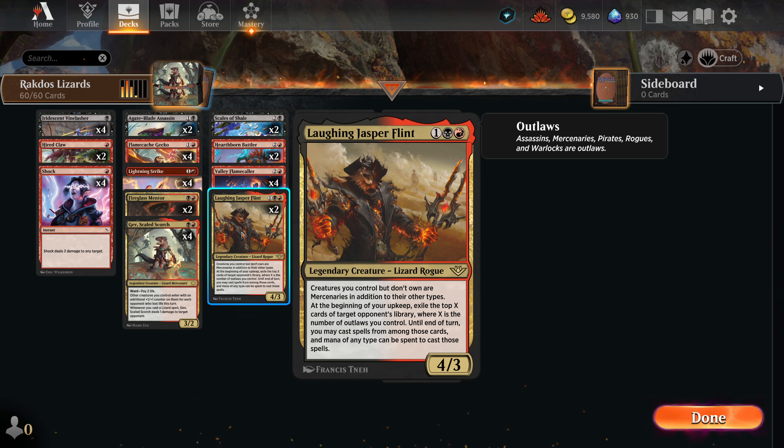It exile a hefty amount of your opponent's cards while this is on the field, and it's a 4 power 3 toughness for 3 mana. All around just a great card.